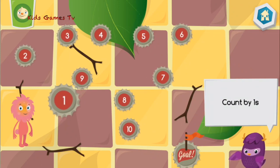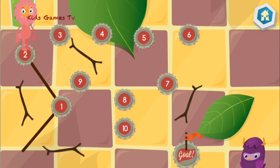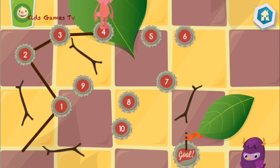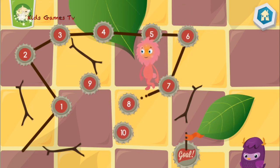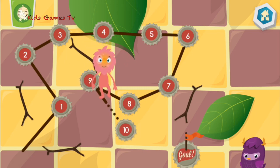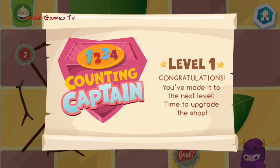Connect the dots by counting by ones. One. Two. Three. Four. Five. Six. Seven. Eight. Nine. Ten. You are a counting captain!